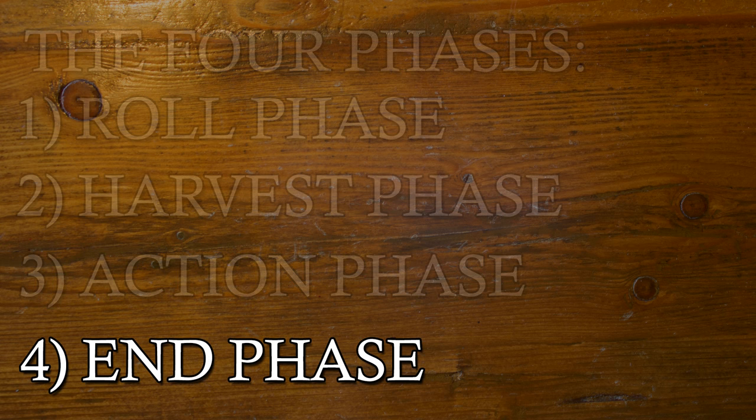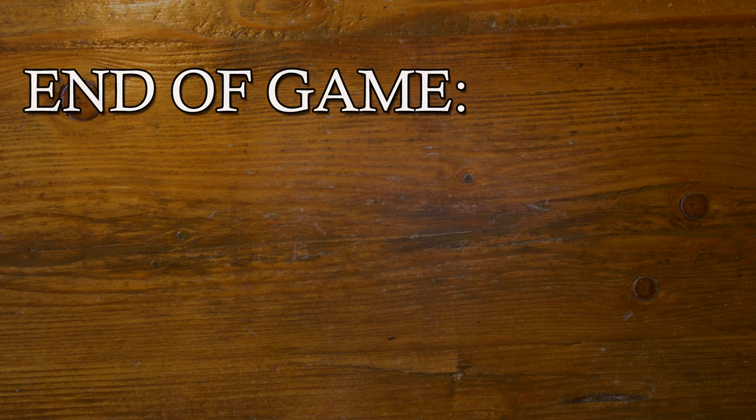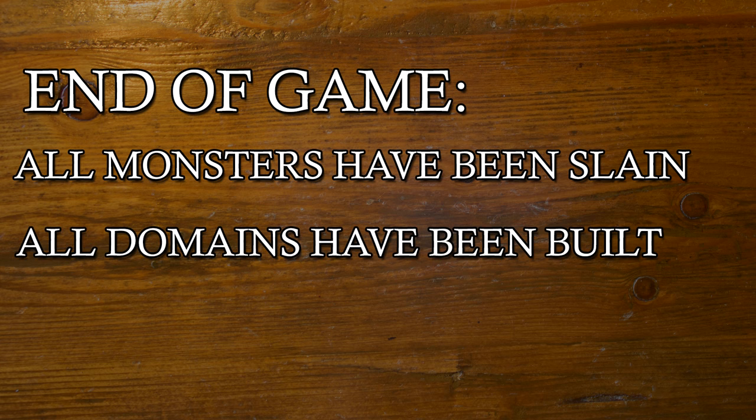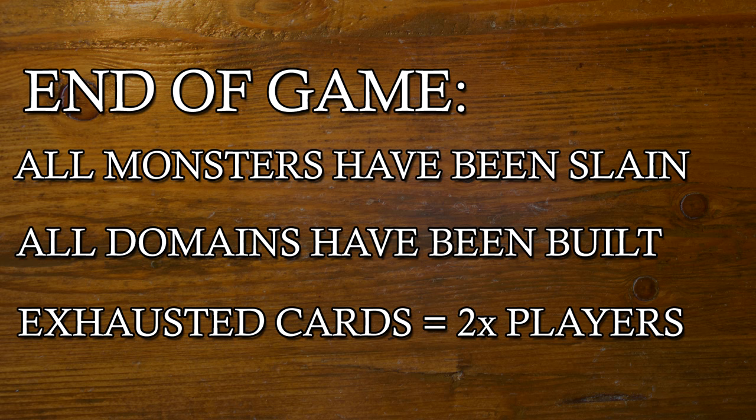Finally, we have the end phase. During the end phase, players will pass the dice to the player on their left and check to see if any of the following end game conditions are met: all of the monsters have been slain, all domains have been built, or the number of exhausted cards on the board is equal to twice the number of players. Once any of those end conditions are met, continue play until each player has had an equal number of turns, and then calculate your scores.